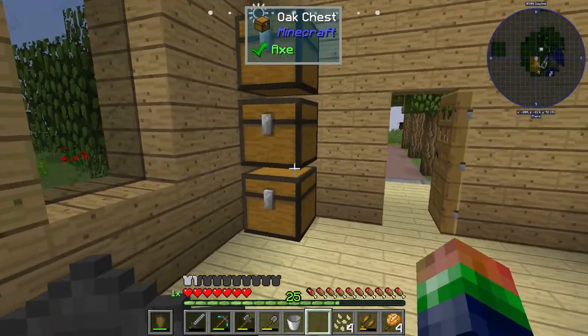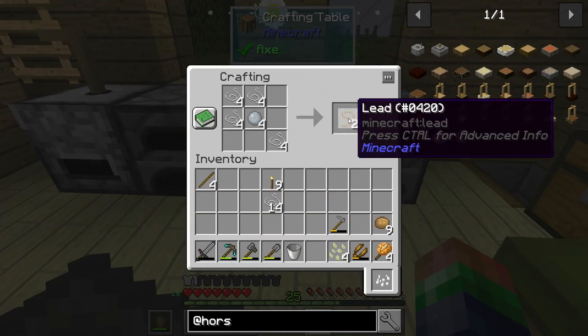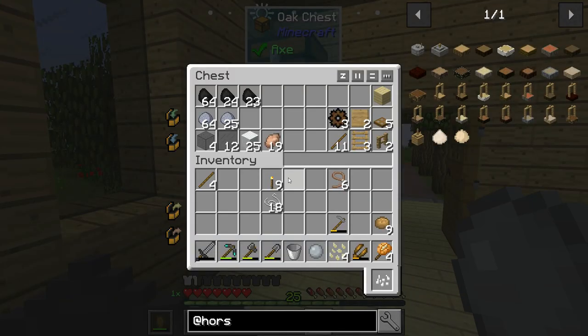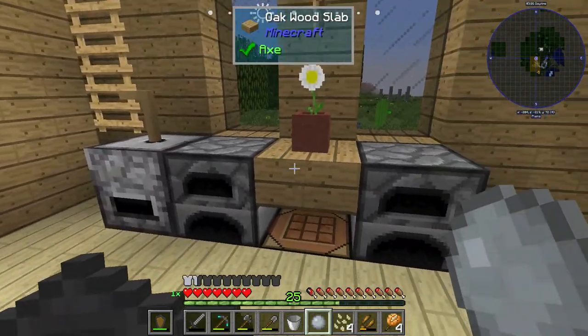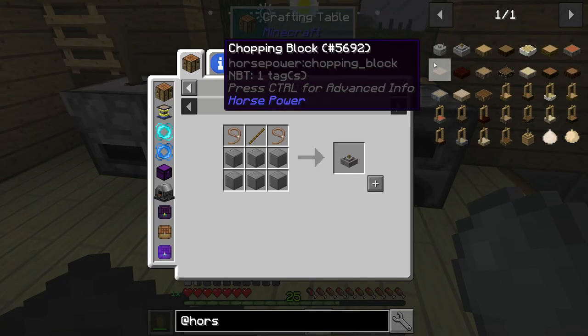Next thing we want to grab is some string, and we're going to make a couple of leads. One, two, and three - I guess that's a lot more than I thought, but that's okay. Next we got sticks, and we need six stone: one, two, three, four, five, six. There we go - horse grindstone, boom! Got it, easy enough.